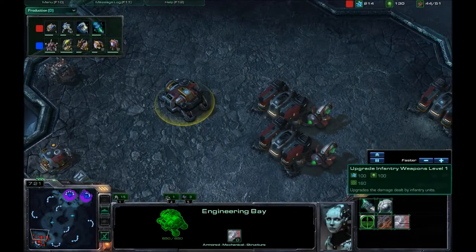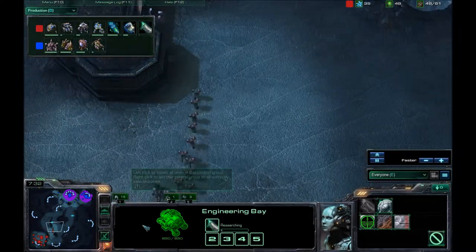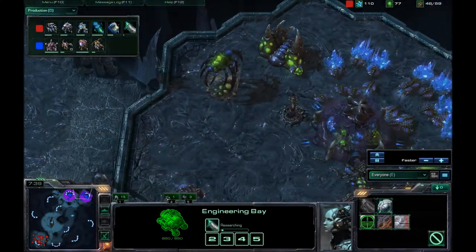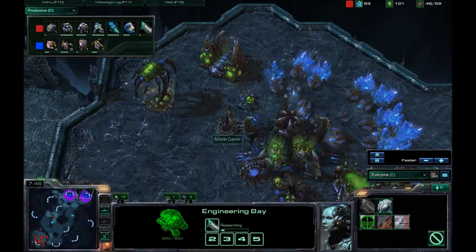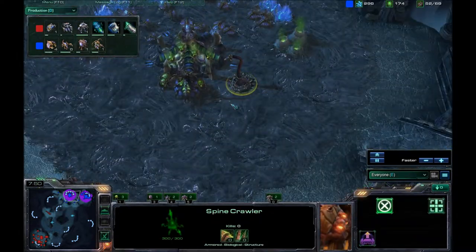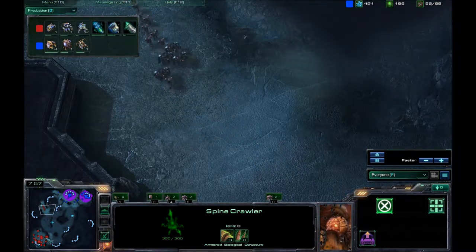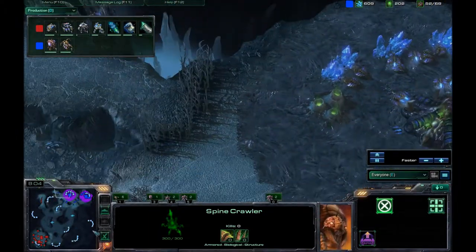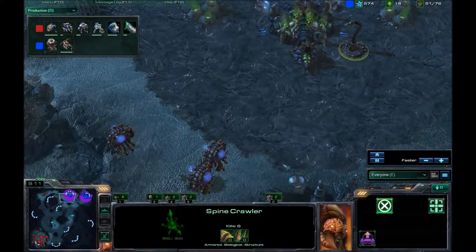I do have an engineering bay up, though I don't have anything being researched there yet — let's get that going. It is a little bit delayed. I am going for his base here because I know he went for that early expansion. He can't have that many attacking units if he tried to drone up, especially now that I find a spinecrawler in there. I assume he went for it because he did not have any attacking units. So I'm going around the back of his base, trying to get some sneaky damage done.